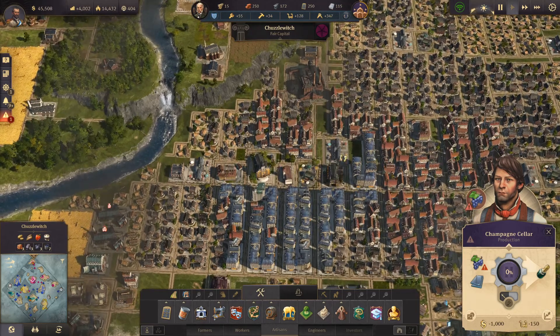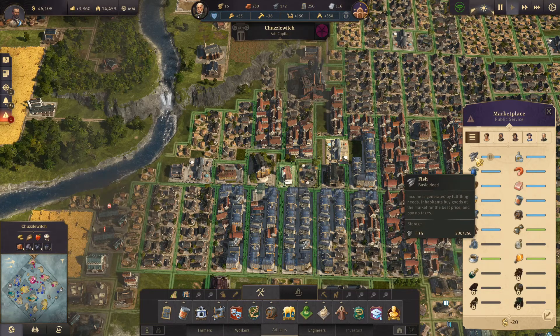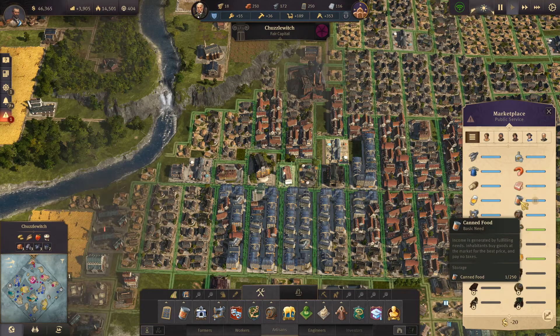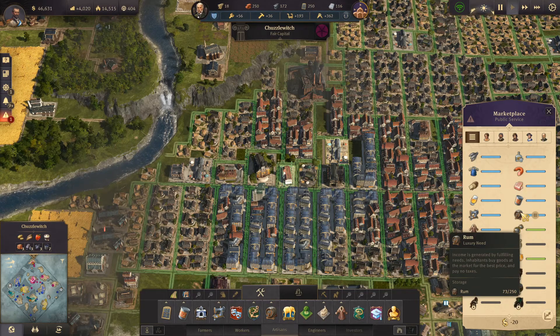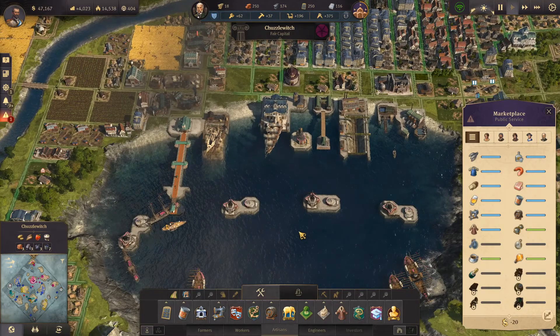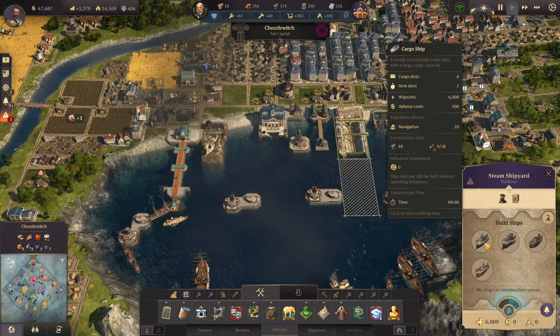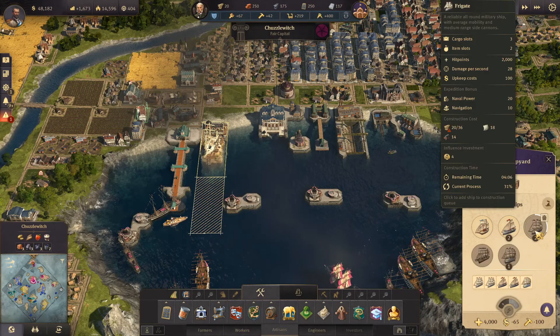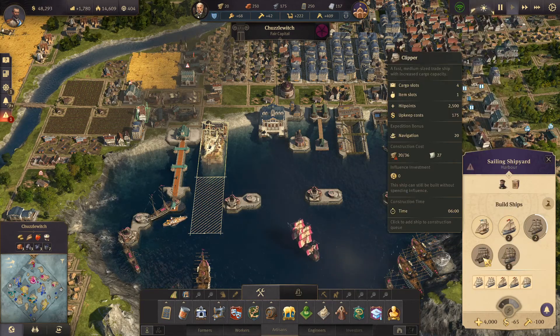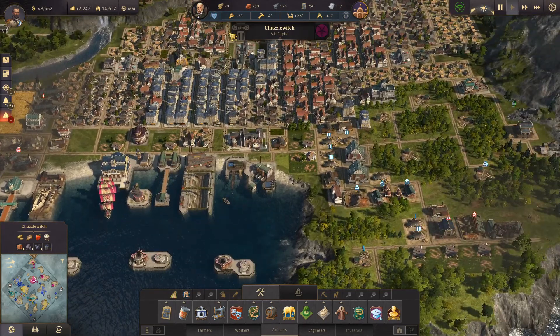Let's just see if we've got everything we need in our market. We've got no beer, but that's a luxury. 105 bread, fish is okay, schnapps, sausages — canned food is a bit low, but we did just open up a new production line. Fur coats is okay, and rum. Got a bit of coffee as well — we need things to come in from the new world a bit faster. Maybe a steam cargo ship is the way to go — it's got six cargo slots, which is incredible. Hit points 4,000 — maybe it could slip past enemy lines a bit quicker.